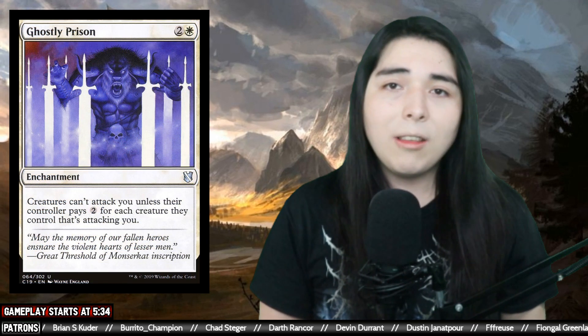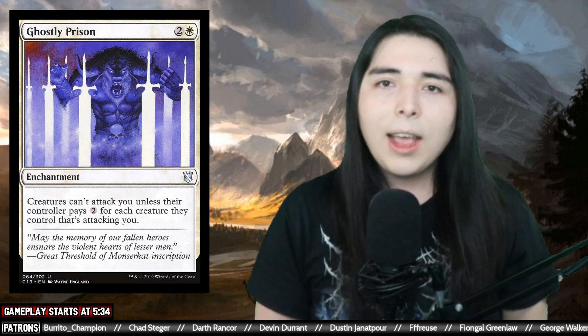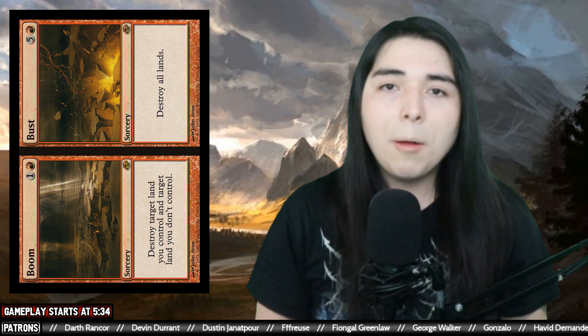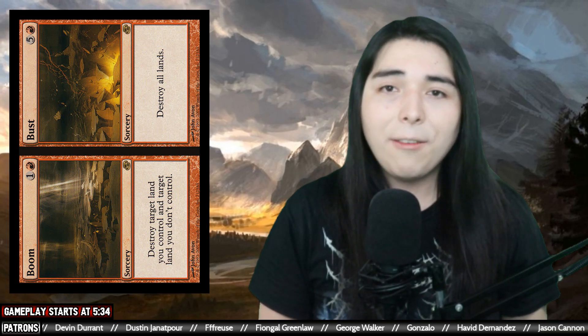It's super effective here because it's a tax/stax deck. You have every way to tax their mana - Ghostly Prison making their creatures unable to swing, and if they want to cast a spell they'll barely have enough mana. You can Mana Tithe them. It's got a lot of mana disruption: Molten Rain, Stone Rain, Pillage, Boom/Bust - every three-mana-or-less red way to blow up a land.